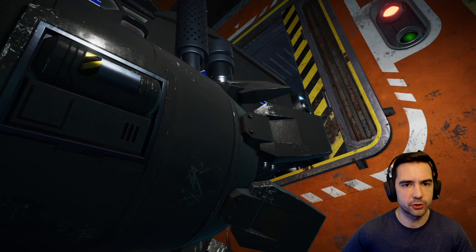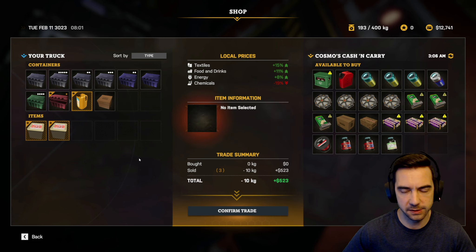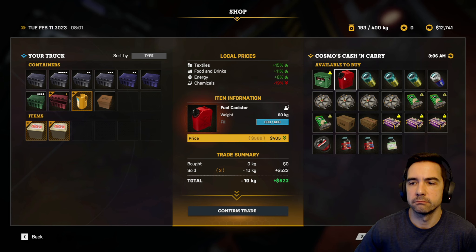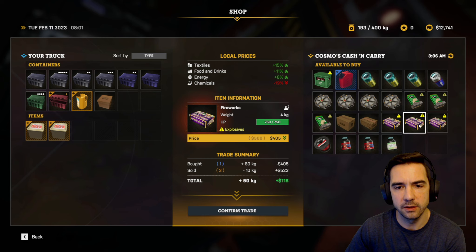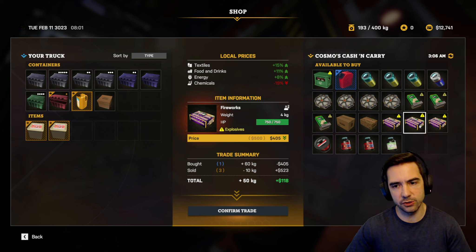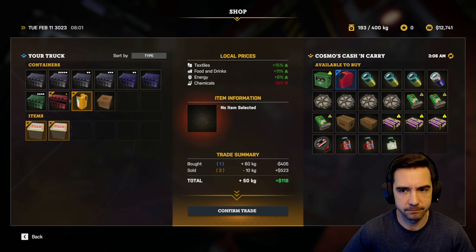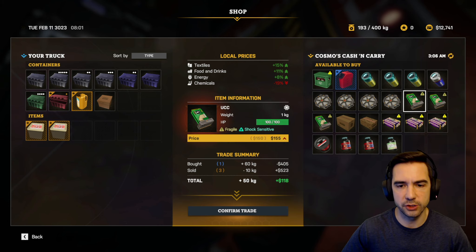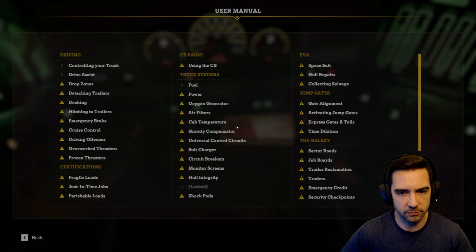Selling the food here should be a little higher — food and drinks up 11%, so we can sell these. What's cheap? Chemicals — except they don't have many chemicals here, just one tank of gas. Explosives? I think I'm going to leave the explosives for now. General goods are down. I think I'm just going to buy the gas and go.